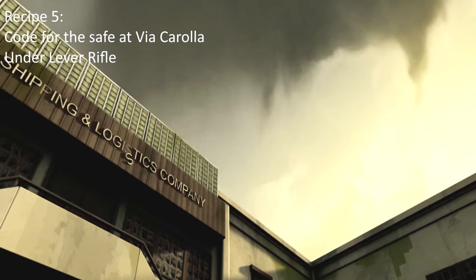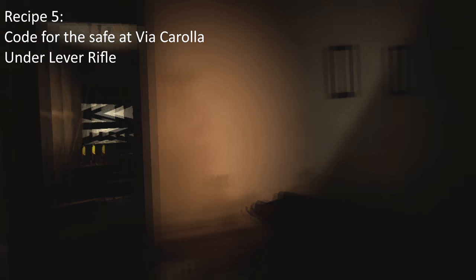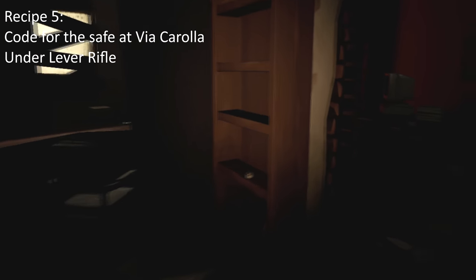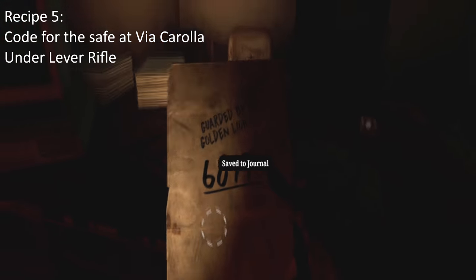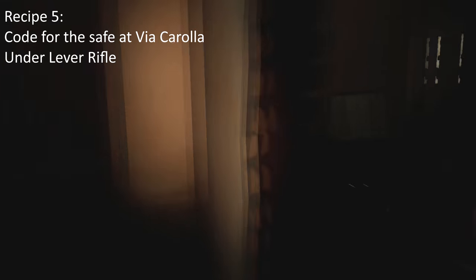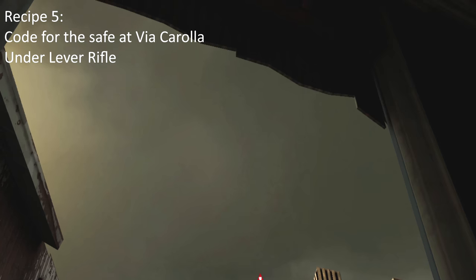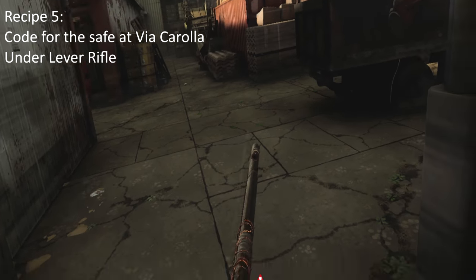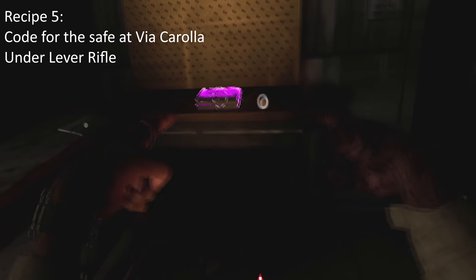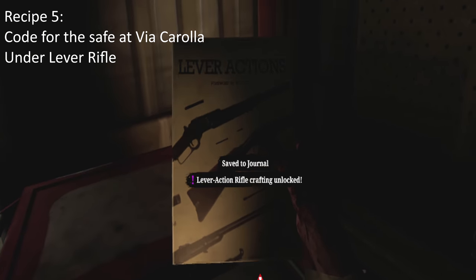Now the game's going to get you to travel to the Ward. At the Ward there is a code at the Null Shipping Yard — I believe it's called the Null Shipping Company. When you go in there, you'll see where the code is on the bottom floor. The Under Lever crafting recipe is literally where the intel is, so you can't miss it — just look around and you'll see the Under Lever Rifle and the recipe for it.